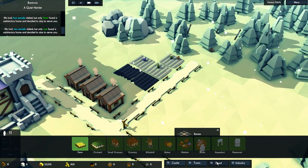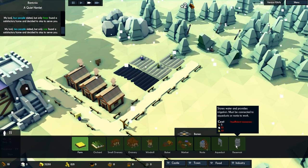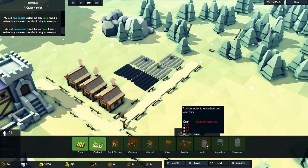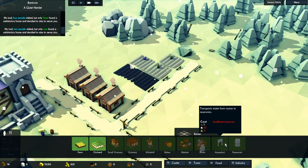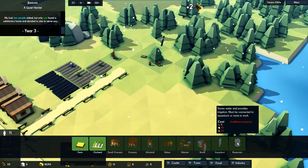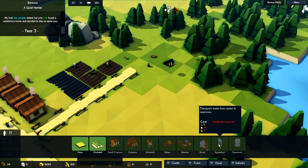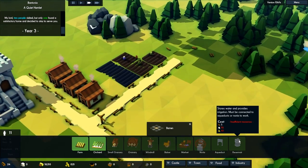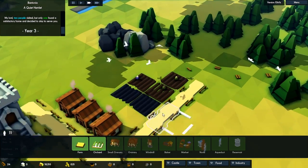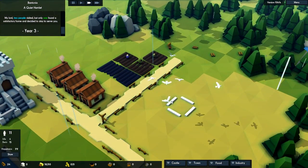In here you can also see a few of the new things. We have a reservoir — stores water and provides irrigation, must be connected to aqueducts or noria to work. Then we do have the aqueduct — transports water from norias to reservoirs. And then we have the noria — provides water to aqueducts and reservoirs. So I guess we want to lead that around town to get water to places. It's probably something far into the game; we need gold and a lot of stone — just one aqueduct costs 40 stone and 15 gold, so it's going to cost a lot.